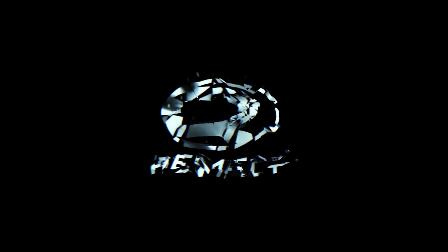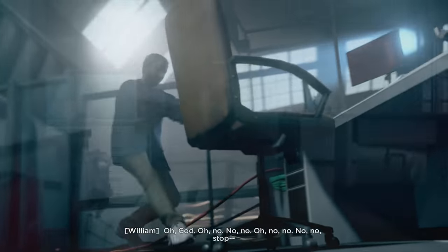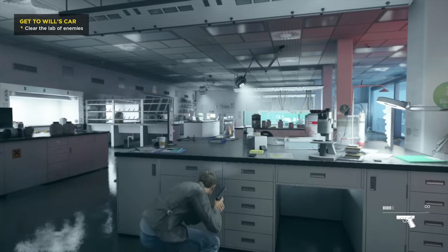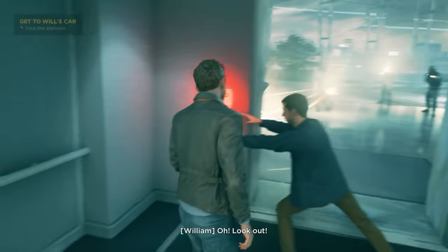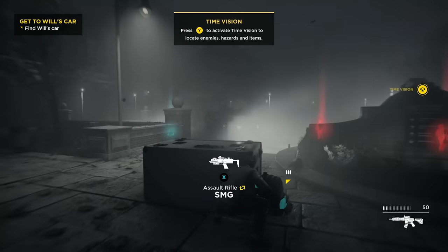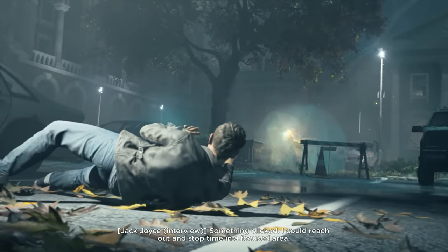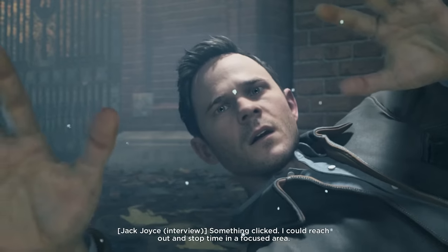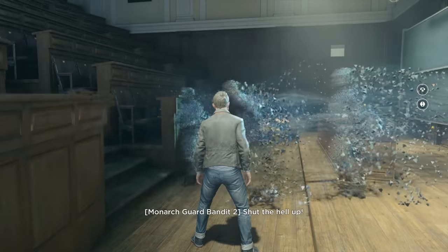Quantum Break tells the tale of a man who gets special powers because, as we know, accidents don't cause burns or horrible disfiguring injuries — they cause powers. You play as Jack Joyce, who's sort of like a mixture of that little girl in the movie Firestarter and the Emperor running around with unlimited power to affect time. Sadly, the same experiment and disaster that gave Jack his power also screwed up time, and it's on its inevitable way to a sticky end — brought to you by the evil geniuses called Monarch.